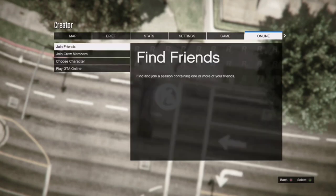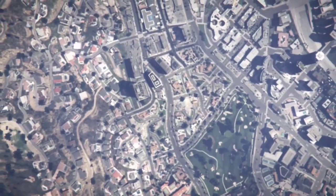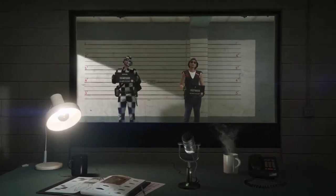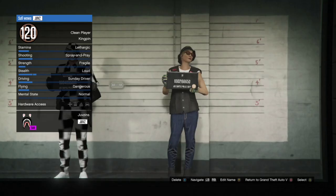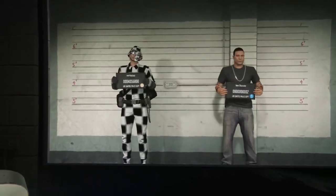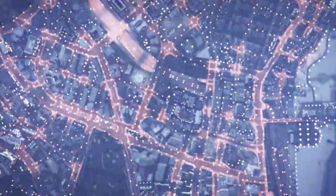Once you've finished the race, pause, go to online, and go to choose character. Once you press OK on the alert, you're going to load into the prison scene. Once you're in the prison scene, you'll see that you can choose your character, delete them, or rename them. Make sure you delete your female character — do not delete your main character.